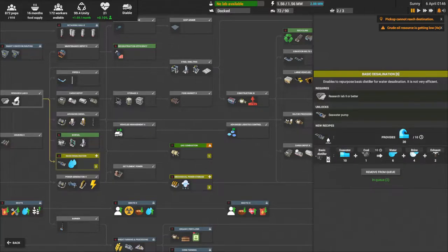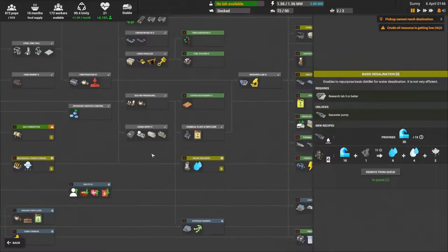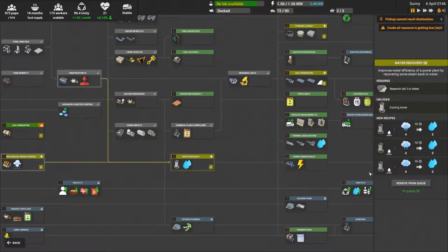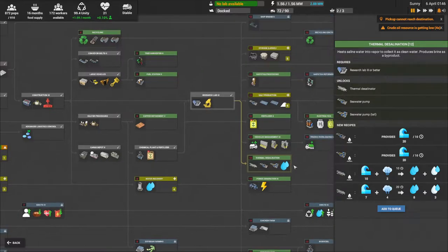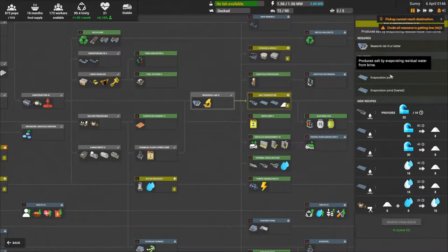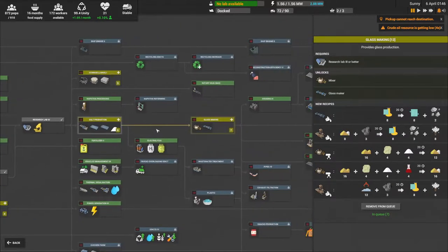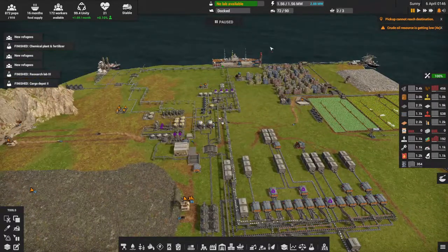I have water mechanical power storage for the flywheel setup, and water recovery so low steam can be recycled back into water. For thermal distillation, there's a salt production path that gives me a seawater pump and evaporation ponds, which gives us salt. Salt gets us glass, and glass gets us heavy machinery — a big chain of progression.